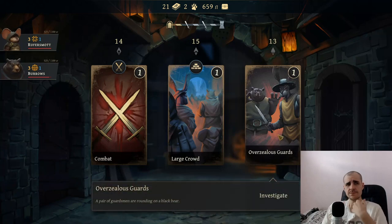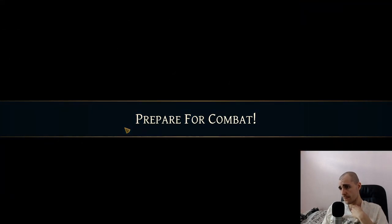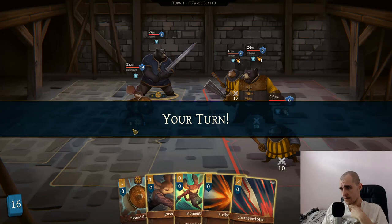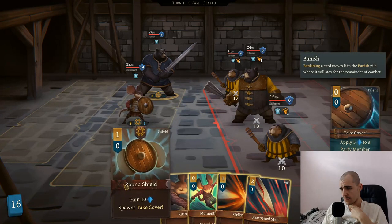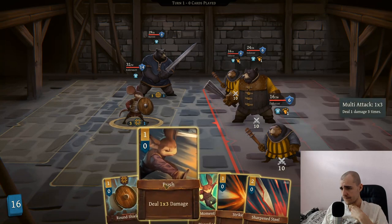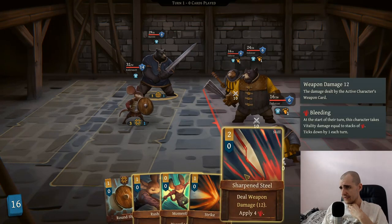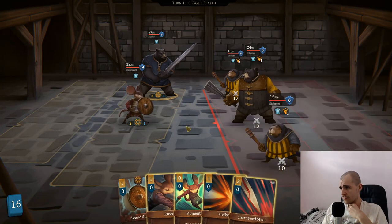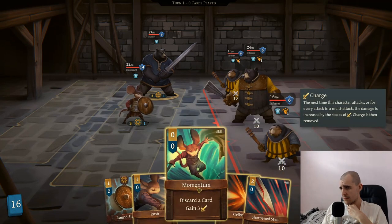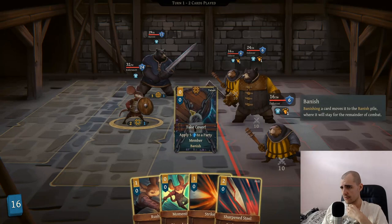We gotta go with stamina upgrade. Overzealous guards - this is a combat for sure, this is just investigation. Let's go with the combat. So the bear is getting hit big time. Can we prevent that? We can deal 16 damage.